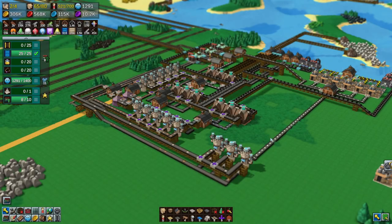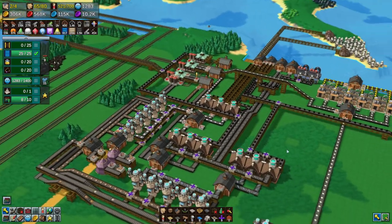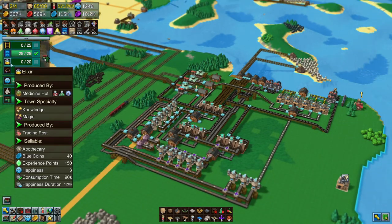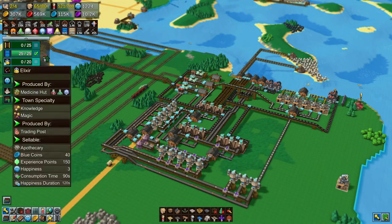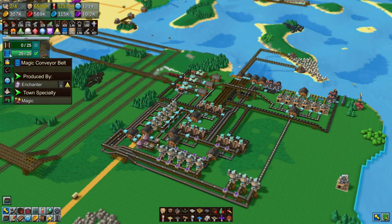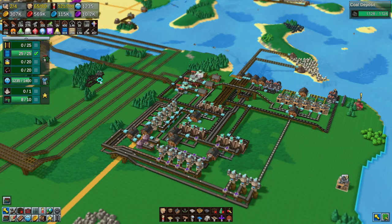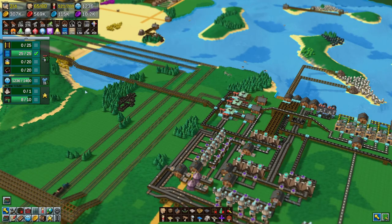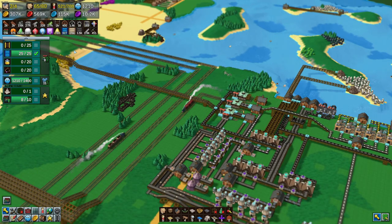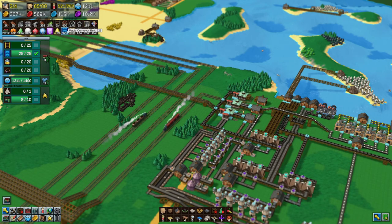Hello there, I'm the Base Manager and welcome back to Factory Town. Today we are going to continue to get all the items necessary to get to Tech Level 9. Last episode we focused on getting those magic conveyor belts. I left the game running while getting dinner, and now we have close to a thousand magical belts ready to go.